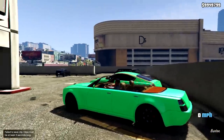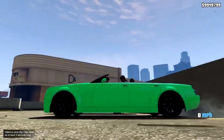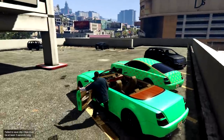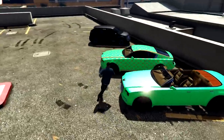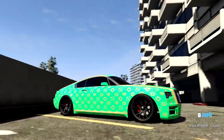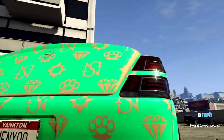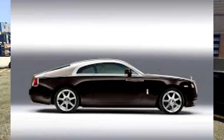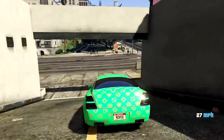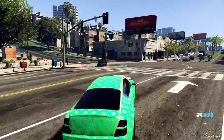Next up is going to be the Enus Windsors. We got the Windsor Drop and also the regular Windsor. Both of these cars aren't really too different in price — $845,000 for the regular one, and for the drop version, it's $900,000. They're based off of two Rolls-Royces in real life — the Rolls-Royce Ghost and the Wraith — which are two beautiful luxury cars in real life and very expensive, and in-game they look pretty nice as well.